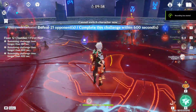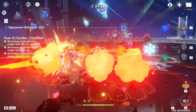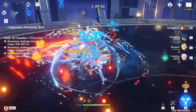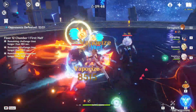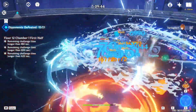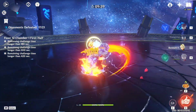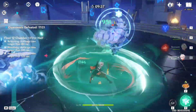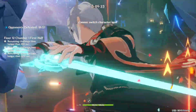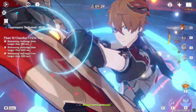Hey, what's going on guys, this is 12th Harbinger and welcome back to my channel. According to recent leaks, Collei will be given as a free character in 3.0, so I thought I should make a pre-release build guide for her. I will be covering the weapons and artifacts that will be best on her, her team comps, and will also briefly go over her constellations and which one is best to have.